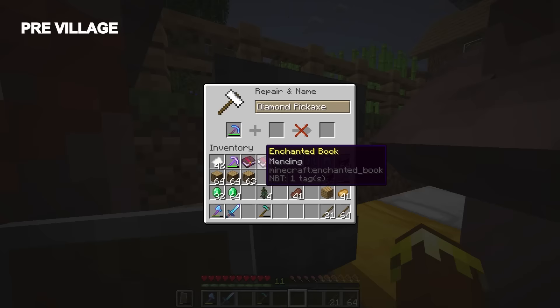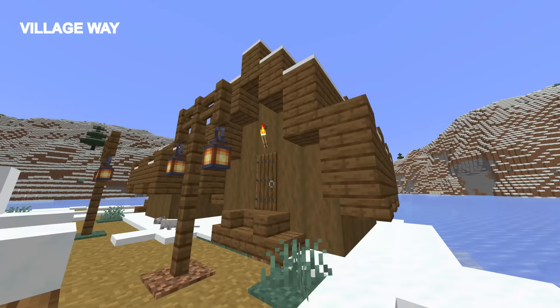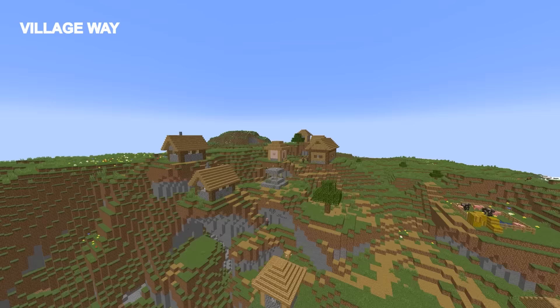Finding a village is pretty much all down to luck, but there are certain things you can do to boost your chances. Villages will only spawn in 6 biomes: plains, savannah, taiga, snowy plains, desert biomes, and the newly introduced meadow.